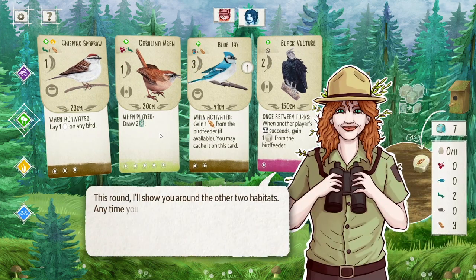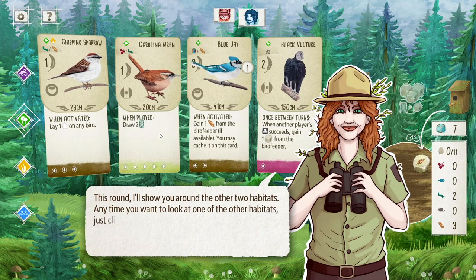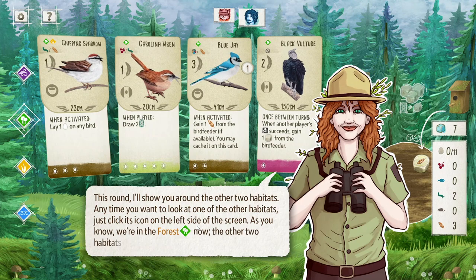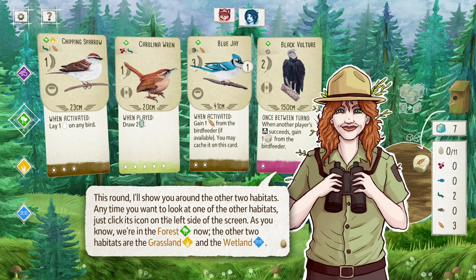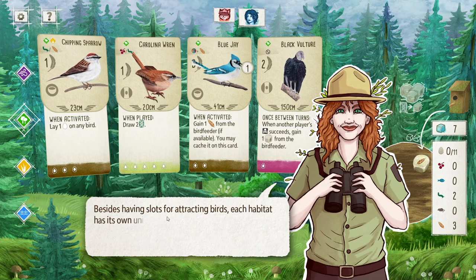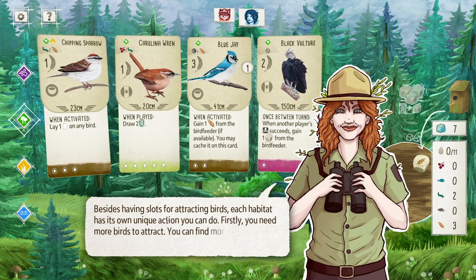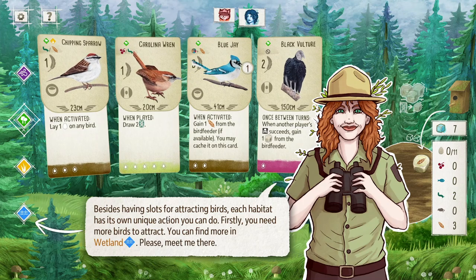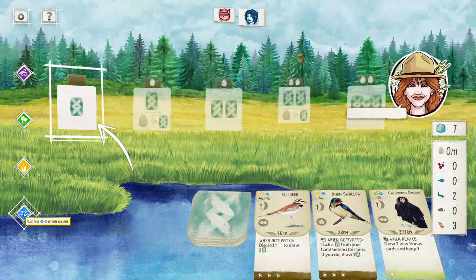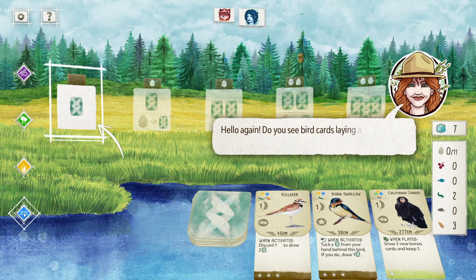This round I'll show you the other two habitats. Anytime you want to look at another habitat, click its icon on the left. We're in the forest now; the other two are grasslands and wetland. Each habitat has its own unique action. You need more birds to attract — you can find more in the wetlands. There's a nice little transition animation going between habitats.